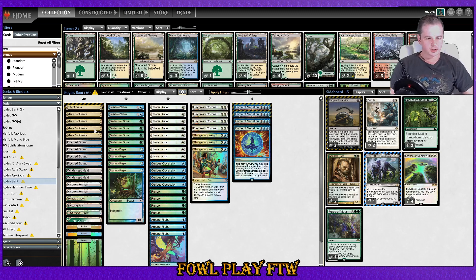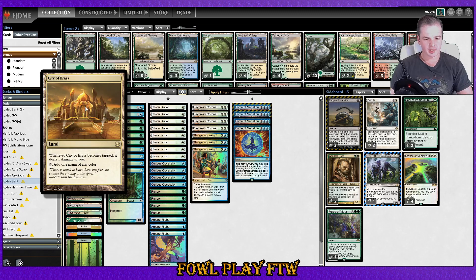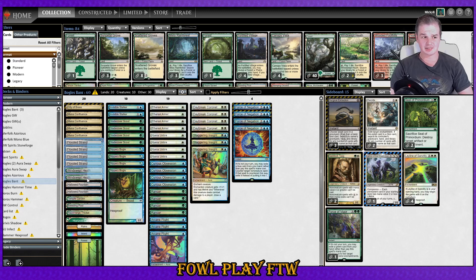We've got five-color lands — Mana Confluence deals one damage when you tap it to add mana of any color. City of Brass is similar but the damage triggers go on the stack before your spells resolve, which is a bit funky. We have six fetch lands. I haven't got Dryad Arbor in this list — I don't think it's doing much currently. Lilianas aren't really around; maybe it does something against Kayas Guile, and that's literally it.